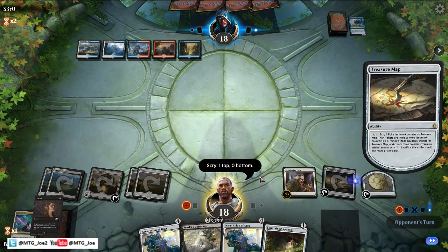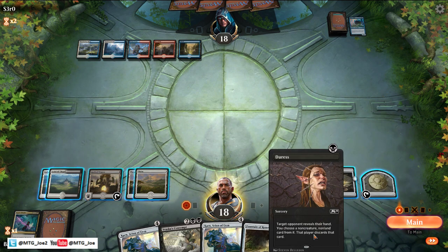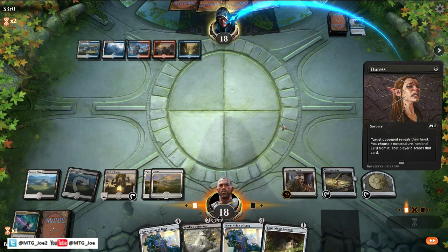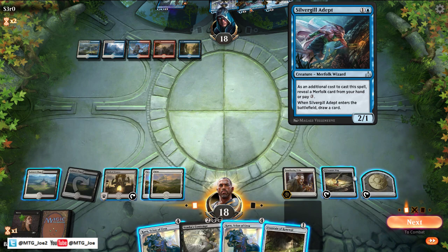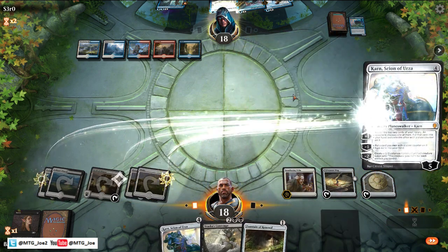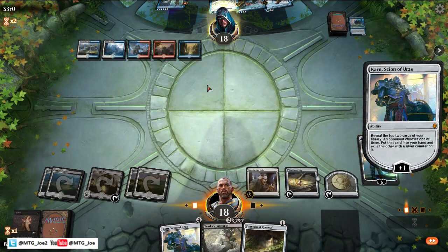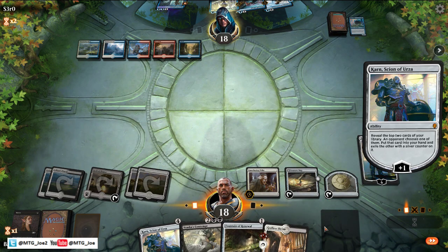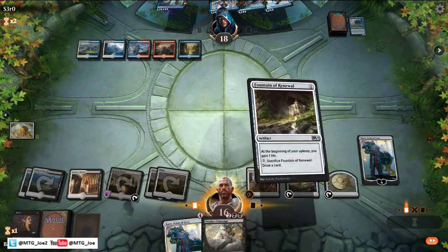They don't have a play here. Duress is pretty good — let's see what's going on in the opponent's hand. Here we're good just to draw, so let's lead with Duress. We can get something like a Thud. We're not going to play creatures for them to bounce. As long as they have that, we want them to commit to the board. They'll probably give us the land here. I'm going to shock and just play Fountain.